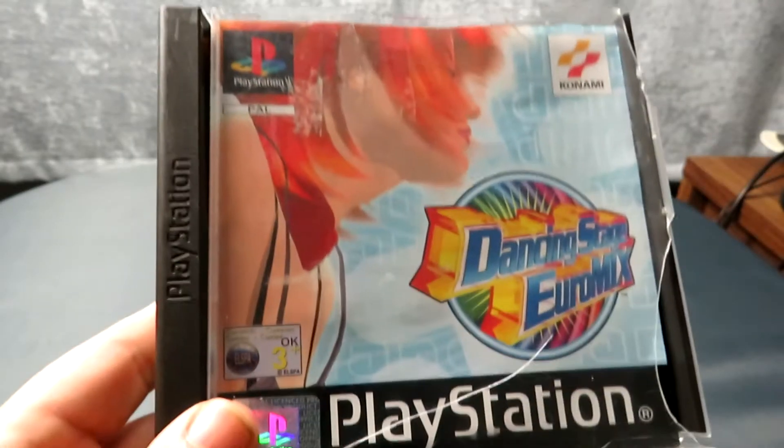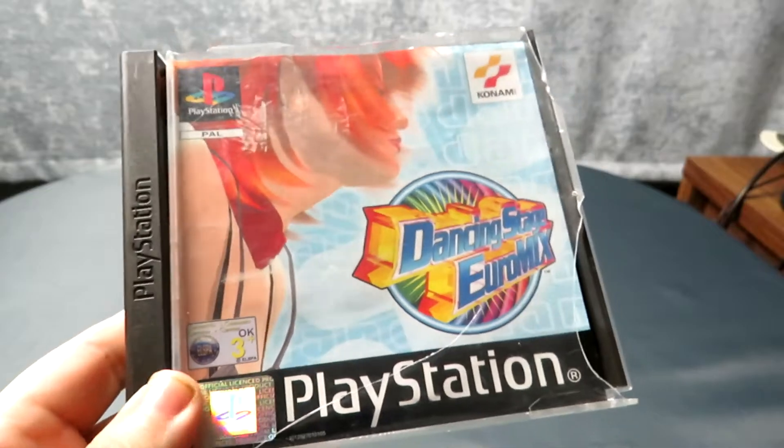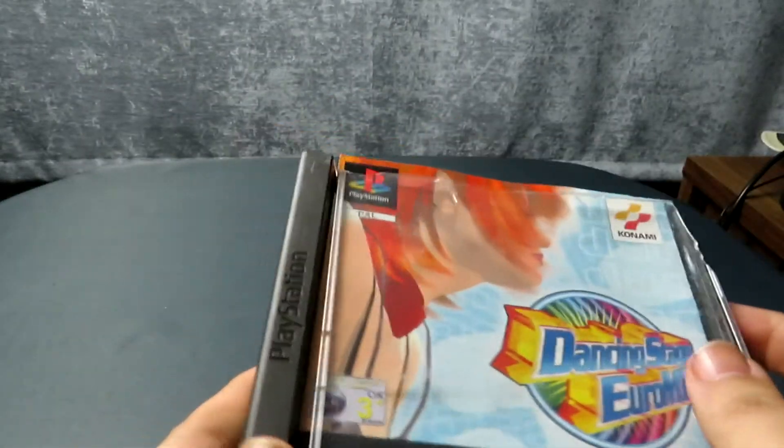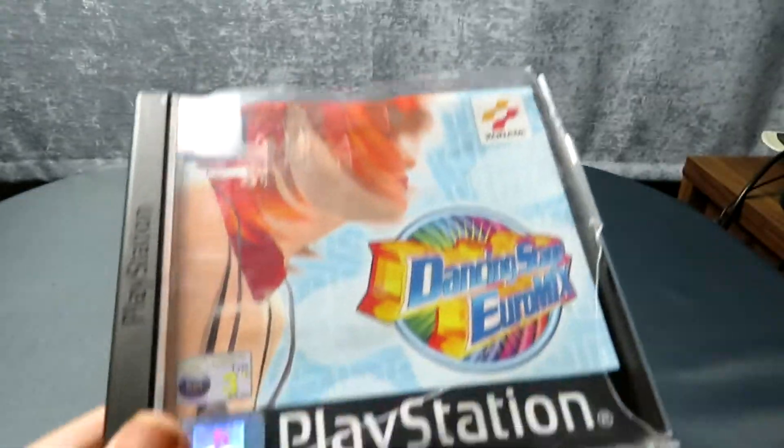The final one of the duplicates is Dancing Stage Euromix. The case on this is an absolute write-off — there's no way to actually rescue it. That being said it's another really cheap game, so worst case scenario if one of the others breaks I have spare bits of cases to cobble something together. If not, it's only a very cheap game and it's not going to earn me much credit to get stuff I actually want for my collection.